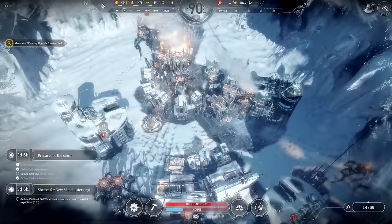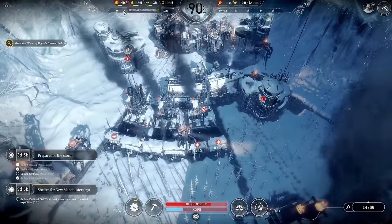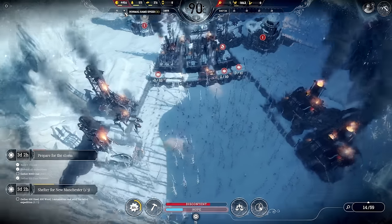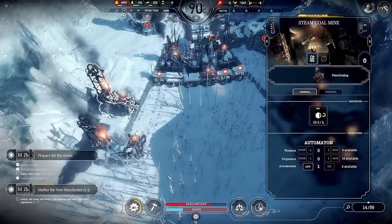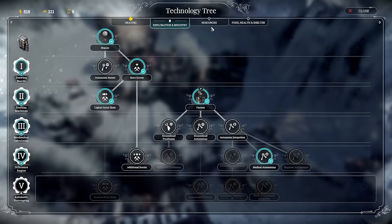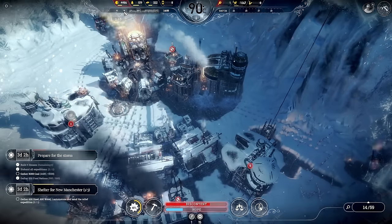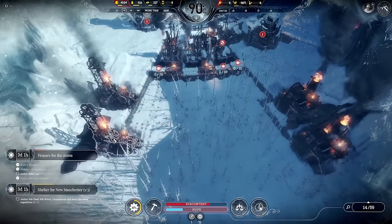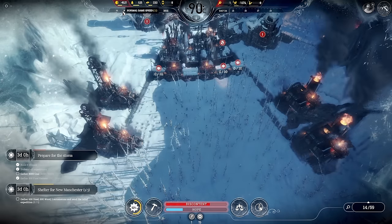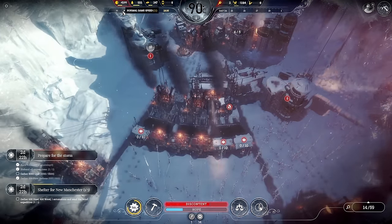There's the efficiency upgrade. Heater efficiency upgrade — we're still making about 1,000 coal a day. Advanced coal mine is down there — we never did coal mine rationalization, which is 10% better. That would be about 32 per day I reckon. Efficiency upgrades are always good.